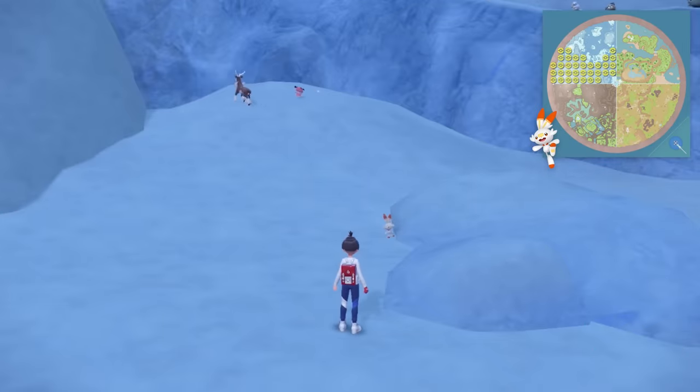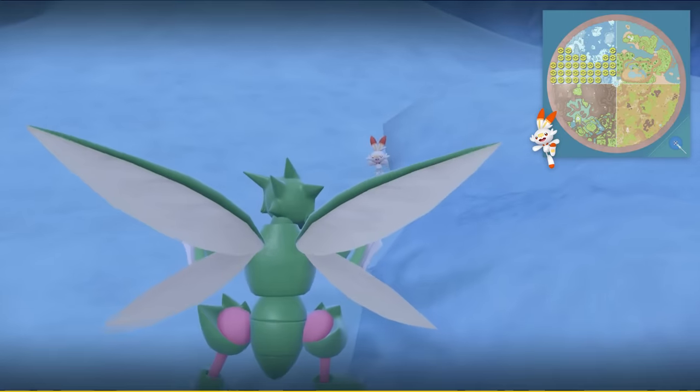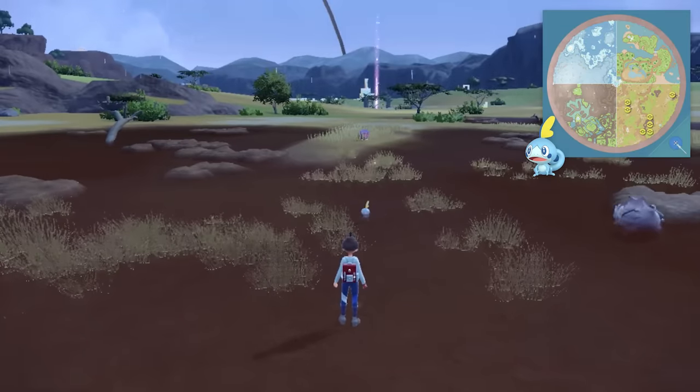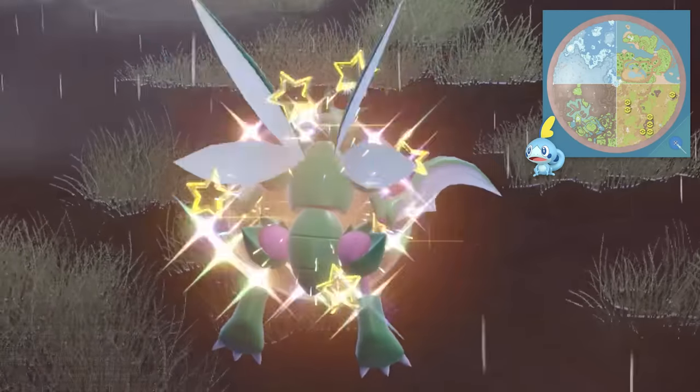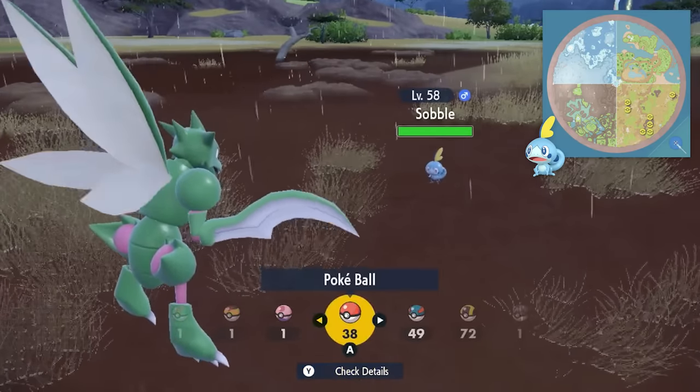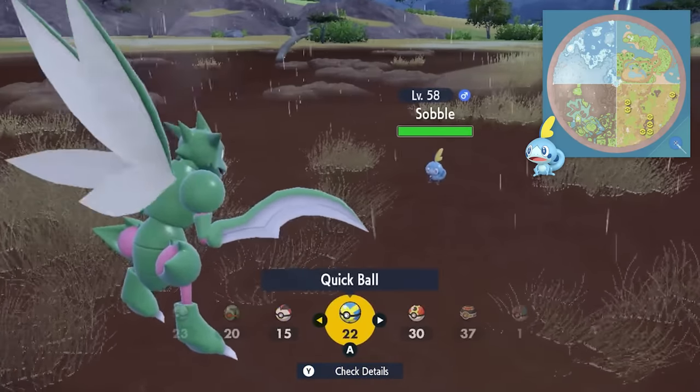Scorbunny is all over the southern part of the polar biome — you'll see the little rabbit jumping around, just don't get it confused with a Bunnelby. Last but not least is Sobble, which is located in various points of the savannah biome in the swampy, muddy type areas. Once you find one of those spots, like the one close to spawn, you should have no problems tracking down Sobble.